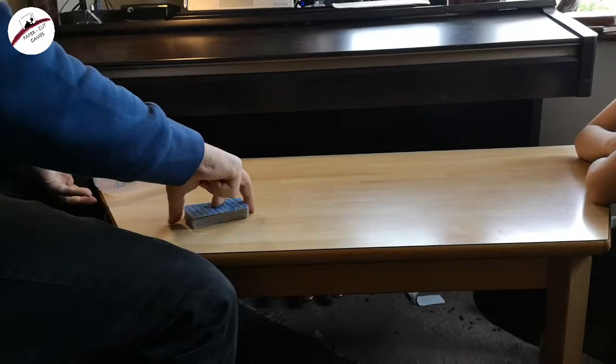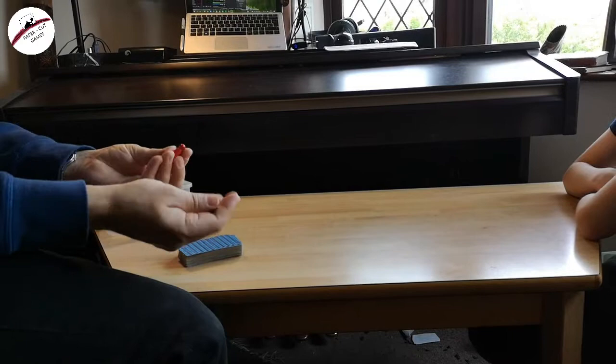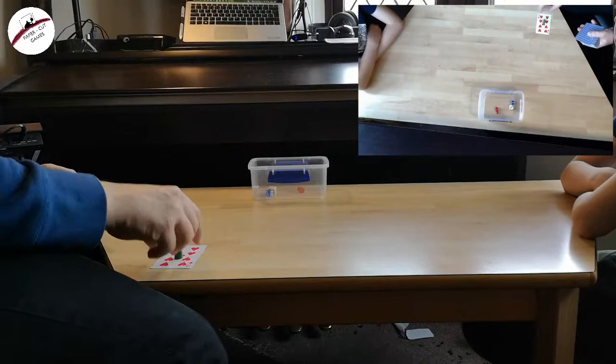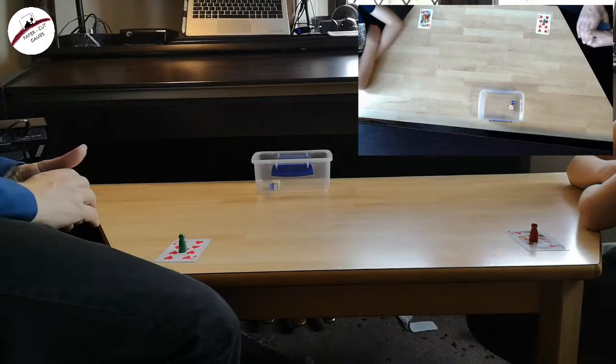I think this one is quite different from any card games I've played before. Part of the reason is we're using a few extra props. You will need, as well as a pack of shuffled 52 cards, two normal six-sided dice and two counters of some kind for the two players. The aim of this game is to get your counter from your starting card to your opponent's starting card, and their aim is to get to mine. I will show you how to do that.